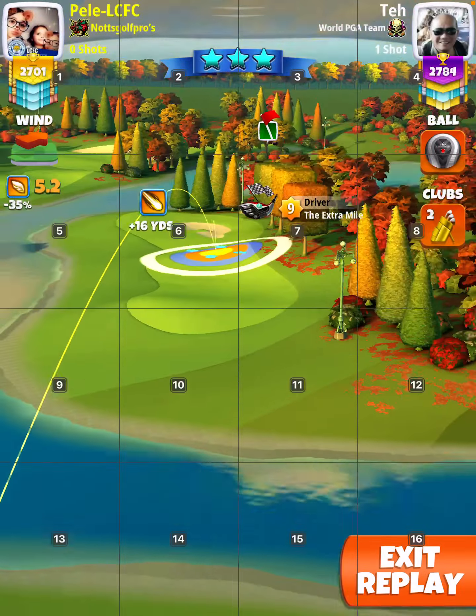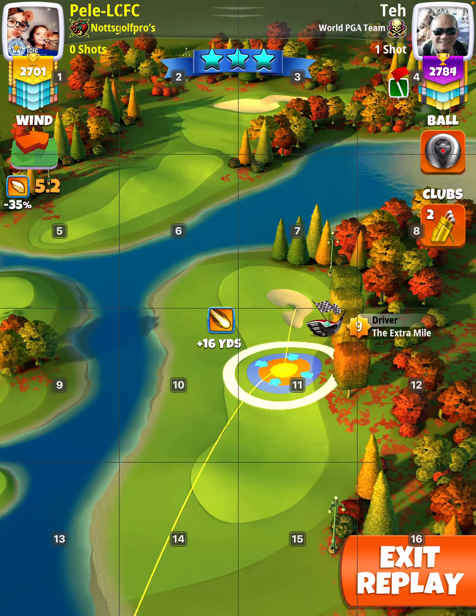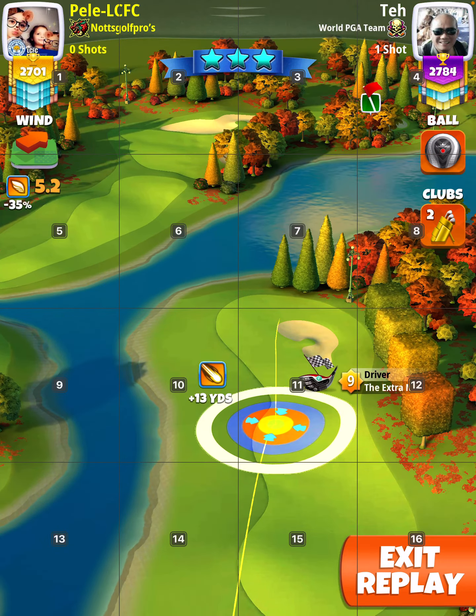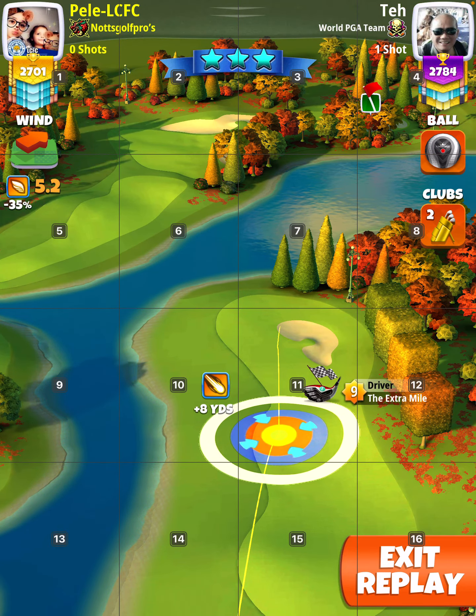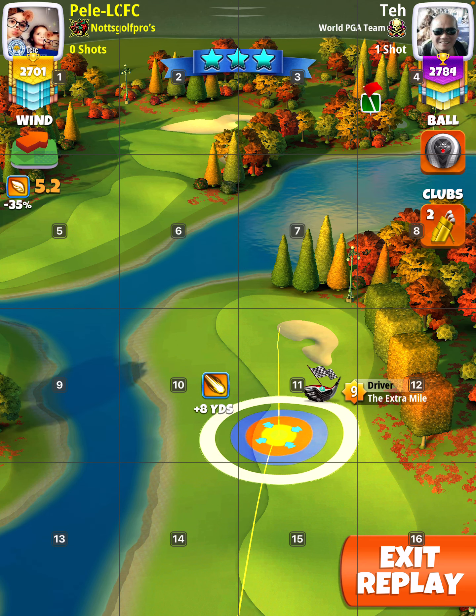Pull 9. Drive 10% and second shot 10%. Extra mile, kingmaker. 8 yards with half the red in the rough. Remember that: half the red in the rough, 8 yards, 1 back, 3 left and left curl.